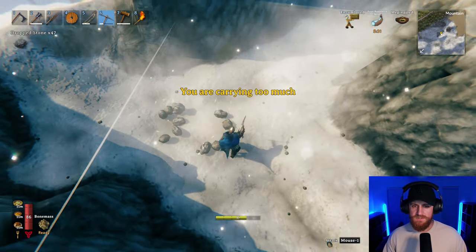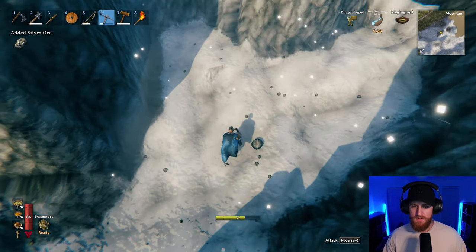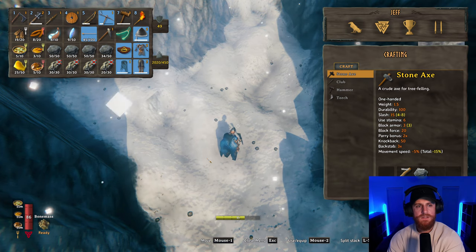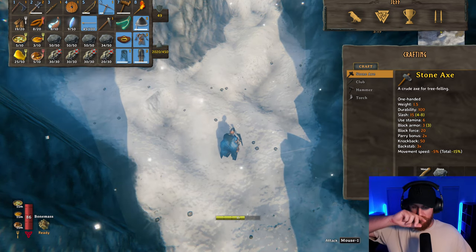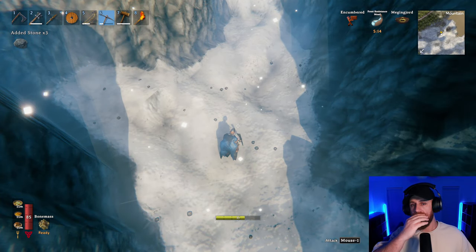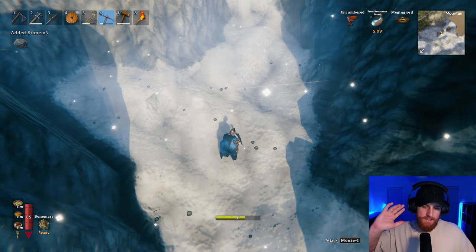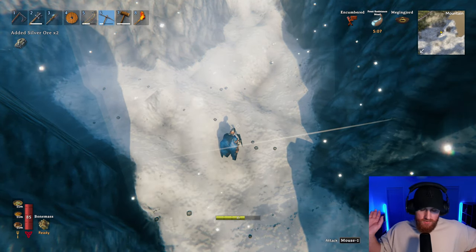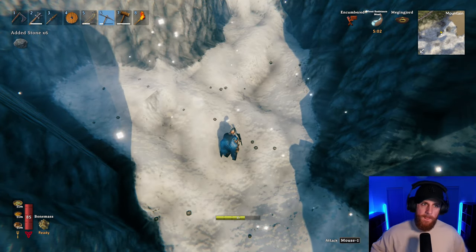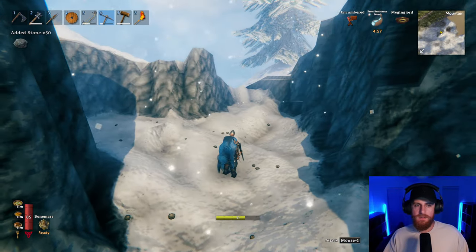Let's see how much silver ore I got — 30, 60, 90, 110. I'm going to get this silver back to the log cabin and then do one more vein. I'm going to do one more vein of silver, smelt it all up, get on some good gear, and I'll be happy with those results.